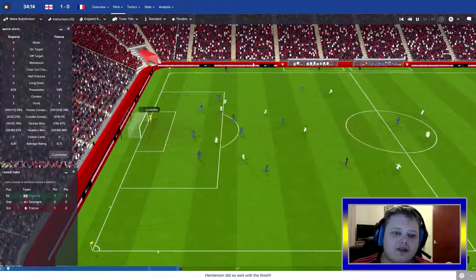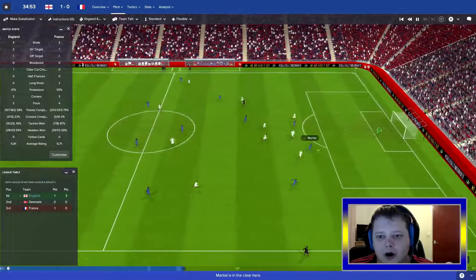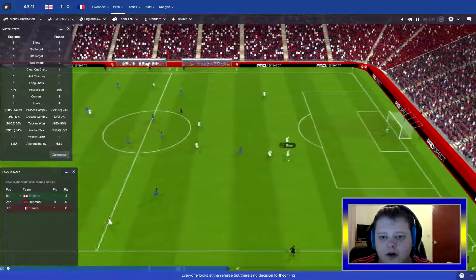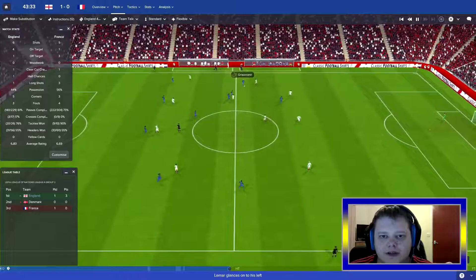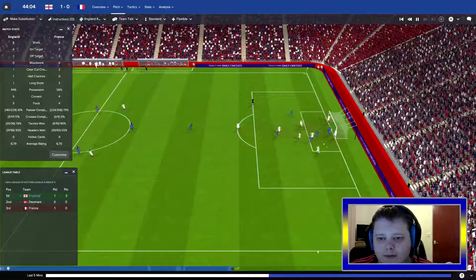Walker to Tolisso, gives it to Martial, back out to Griezmann - danger man. Martial hits the post - wide! I thought he was going to score there. Cardinal goal kick, Martial again - Luke Shaw gets the ball, gives it to Woodburn, to Kane. Kane tries to get it through to Rashford. Griezmann - Martial beats our defence and Butland with a great save. France with the corner - Lamar whips it in to Griezmann and Butland with a great save again, keeping us in the game. And that is half time.